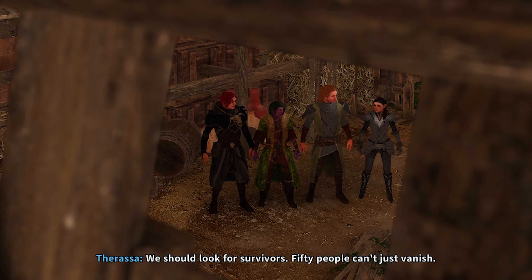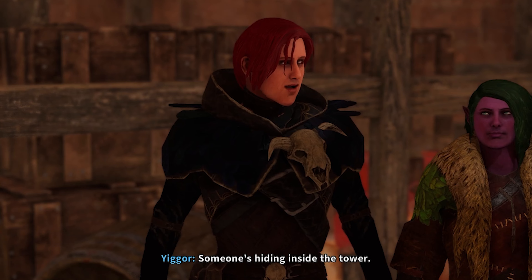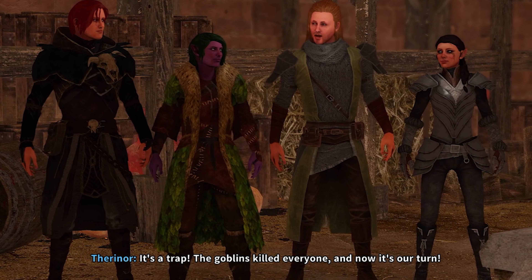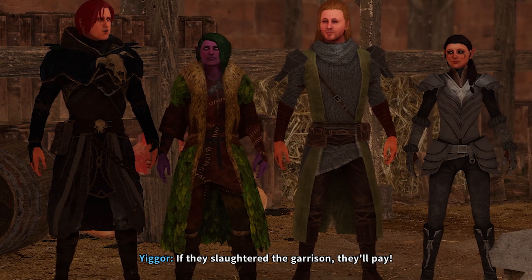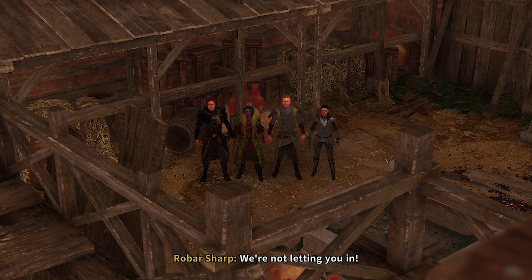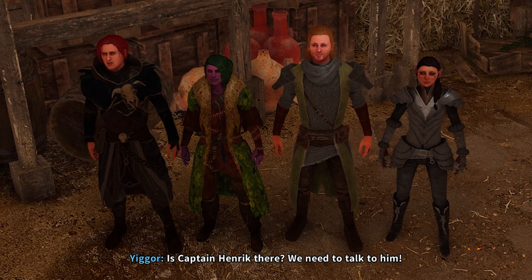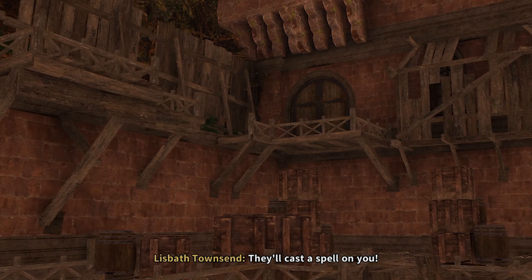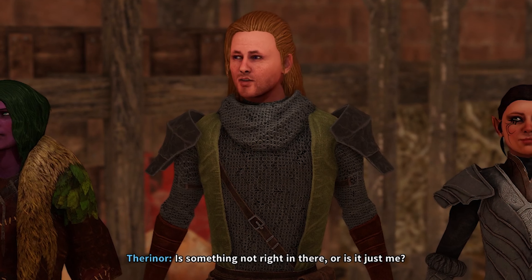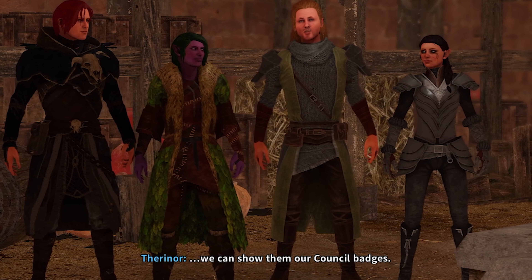We should look for survivors — fifty people can't just vanish. Did you see that? Someone's hiding inside. Did you hear that? If they slaughtered the garrison, they'll pay. Back off — no closer. Who's there? We're not letting you in and we're not coming out. Is Captain Henrik there? We need to talk to him. Is something not right in there, or is it just me? Let's get to the door — maybe if they can see us up close we can show them our council badges.